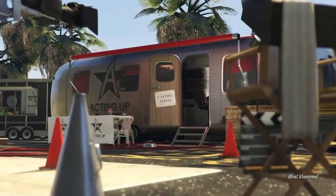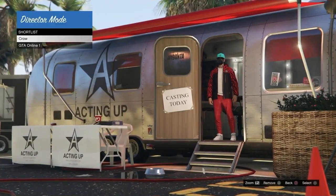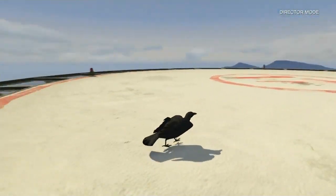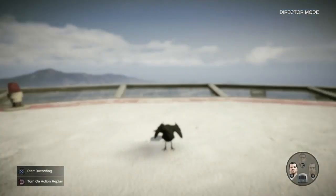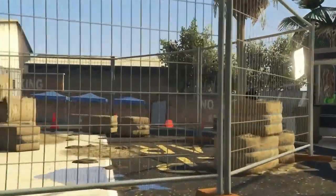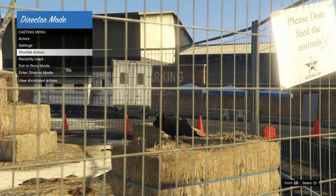If done correctly, you should see yourself hovering over the bird but looking at your online character. If you've done the last part correctly, this is what you should be seeing. Go ahead and select A or X on your bird — now the bird is in Director Mode. Do the same thing: hold down on the d-pad, put the right stick down, and head back to the casting trailer. Once you've done that you should be looking at the bird on the bale of hay. Back out of that part of the menu.